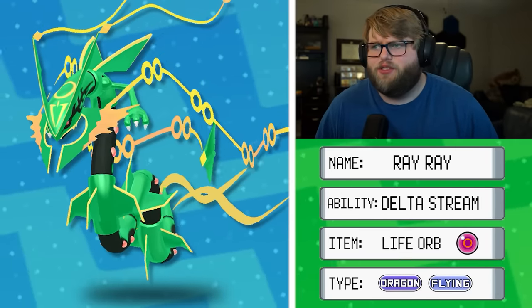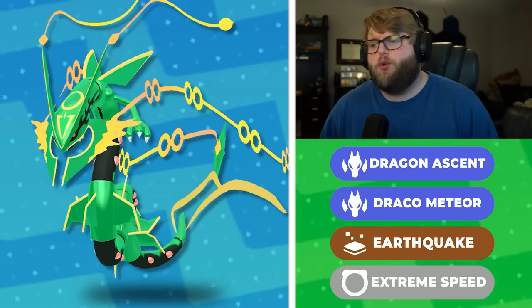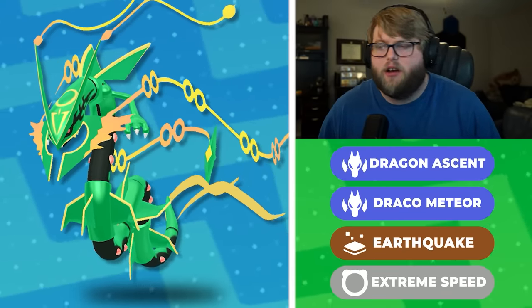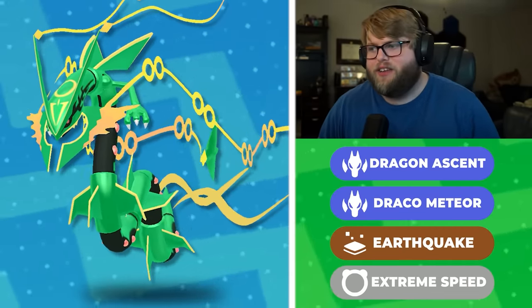Of course you're gonna take a Rayquaza because it is literally the best Pokemon ever made. It's in its own tier - like Ubers or something. It doesn't even need a Mega Stone to Mega Evolve, so it's pretty broken. Of course we're gonna have Extreme Speed, Earthquake, Dragon Ascent, Draco Meteor - just all heavy hitters. This will be my sweeper if I can make it that. I'm really excited to use it.